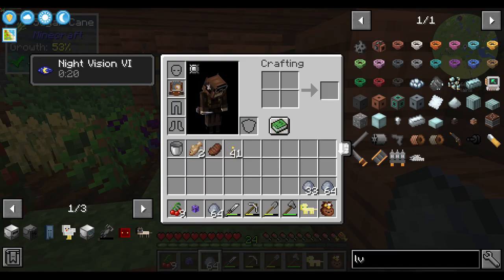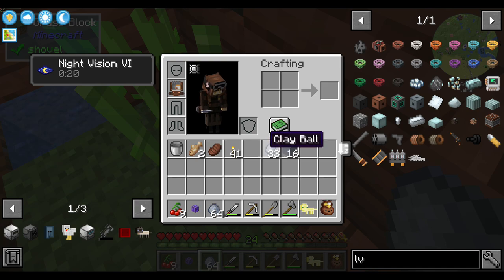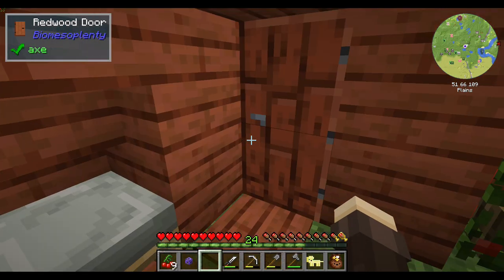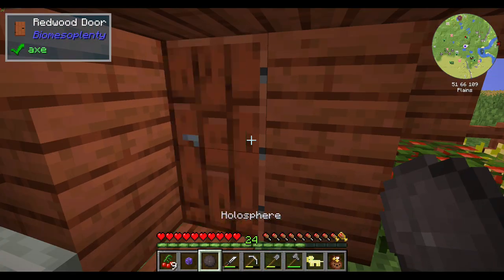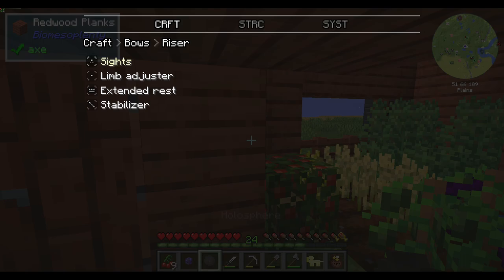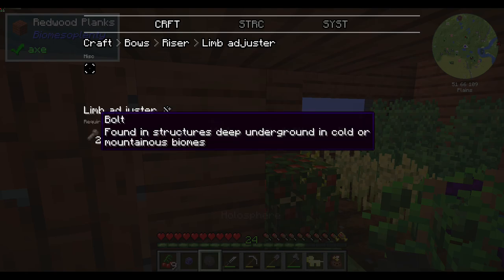Let me press you guys. Oops. Not Q. I said not Q. Do I need a bow? Actually, can Tetra make bows? I can. What the heck is a riser? Limb adjusters? What? A bolt? Sights?